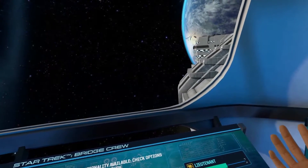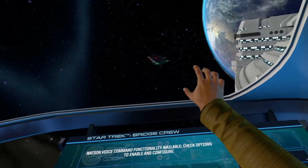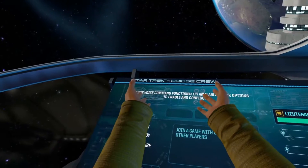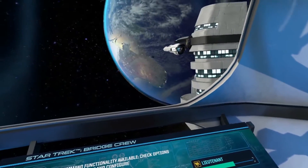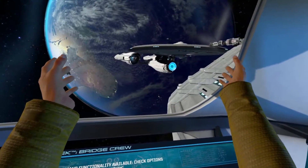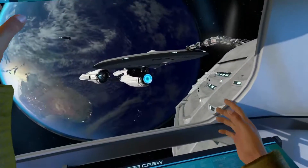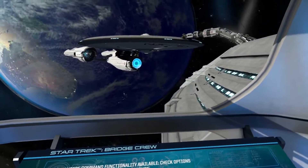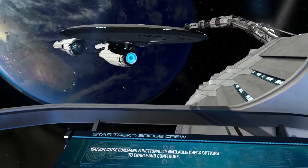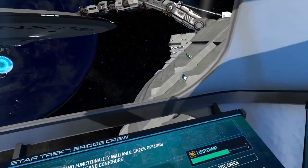What is up, guys? It's the Depressed Panda here, and I'm here today, once again, in virtual reality. Starship. As you guys can see, I'm playing Star Trek Bridge Crew, and there she is. Ladies and gentlemen, I present to you the NX-1767, or 87, one of the two — the USS Aegis, which is my ship, and we are going to explore the campaign and what it has to offer.